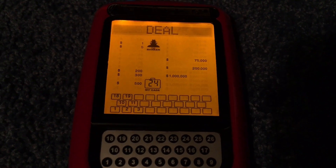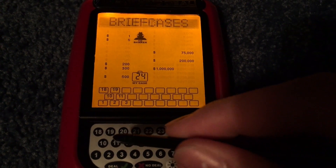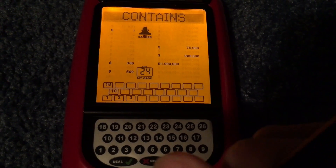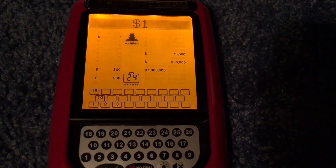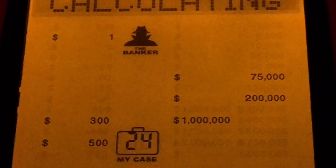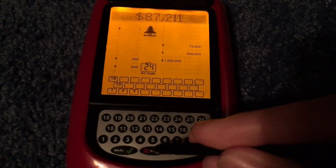Let's see what the banker has to say. We're down to one million dollar case. It said $39,875 — I'm gonna say no deal. Number 19 — $5. And number 11 — $200 actually. There's a 17% chance my case is holding only a dollar. I doubt my case is holding a dollar — my case is holding a million. Here's our board, these are the remaining cases. Bank offer — $87,211. I'm gonna say no deal.